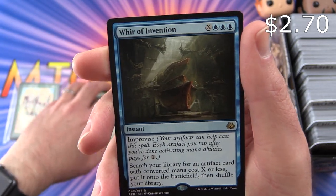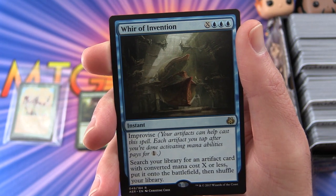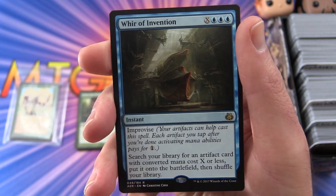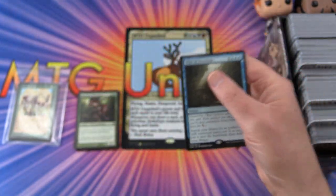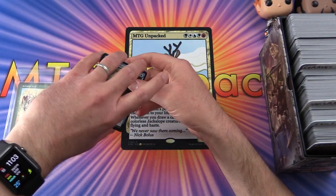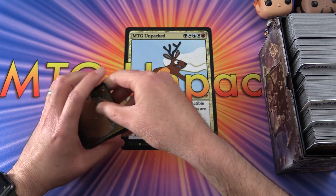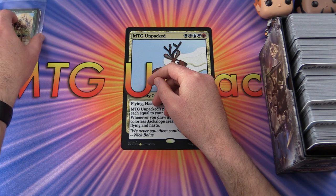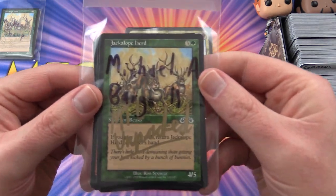The rare is Moldgraf Channelers — an elf druid shaman, two-two for three mana. As long as the top card of your library is a creature card it gets plus three plus three, and as long as it's a land card it can tap to add two mana of any one color. The second rare is Whir of Invention — an instant for X and three islands with improvise; search your library for an artifact with converted mana cost X or less and put it onto the battlefield.